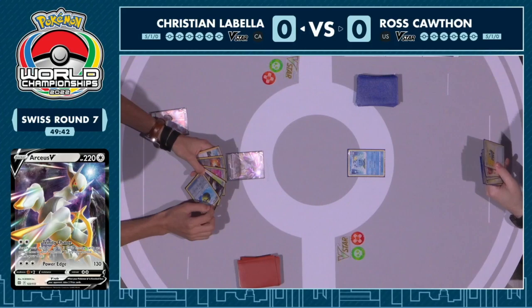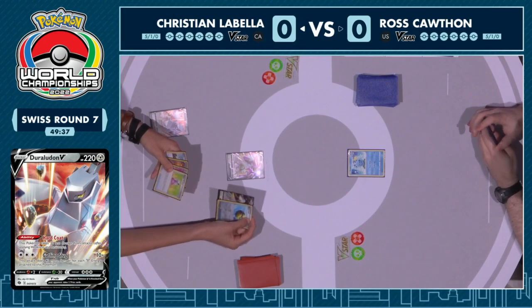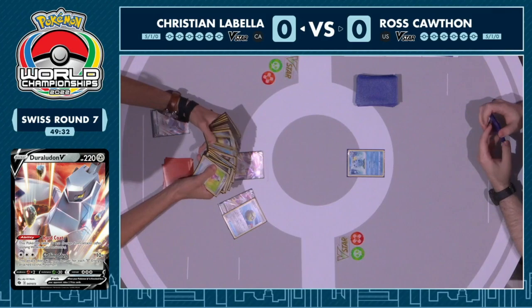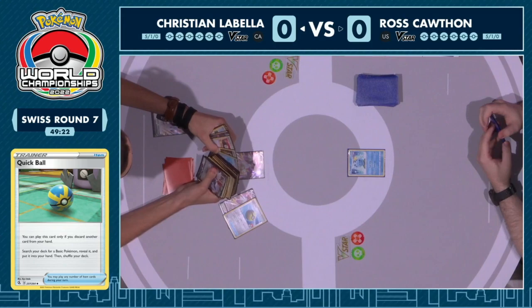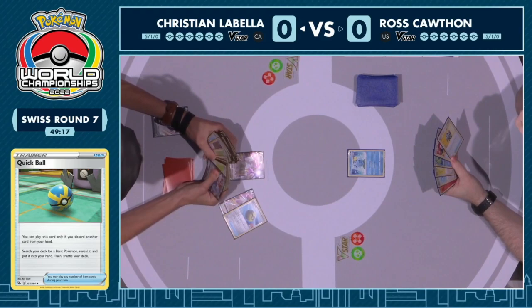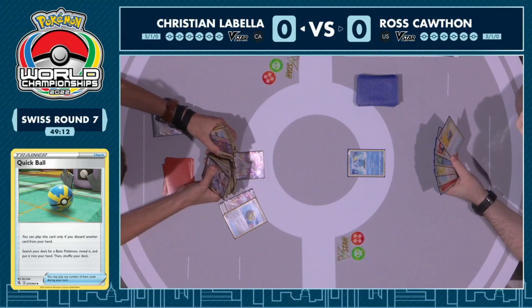We are starting on Christian's side. We do have that Duraludon V on the bench with the Arceus V in the active position. This is kind of the optimal layout you already want starting off with this deck — always having the Arceus V in the active is very important because that's what's going to accelerate your energies.